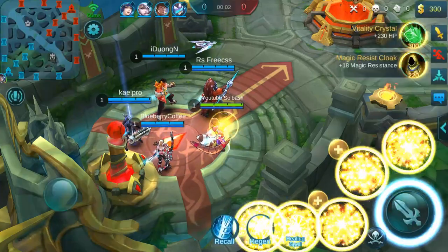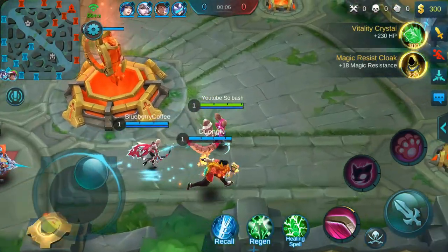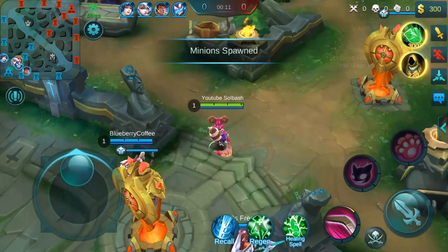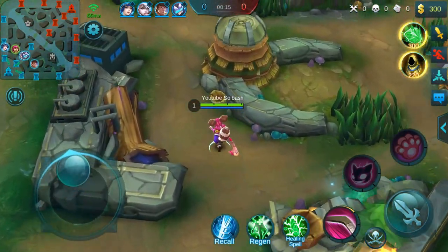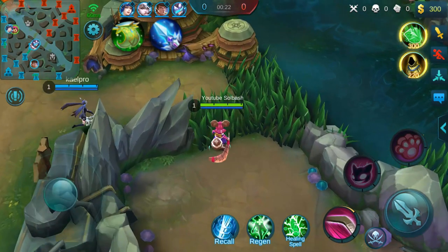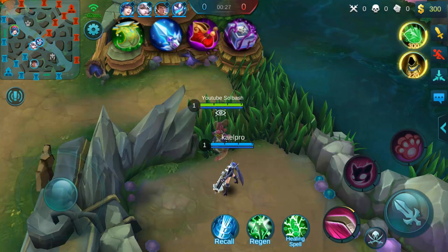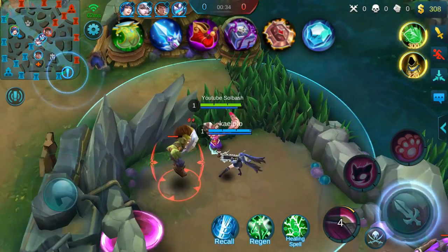What is up guys, it's Sobash, welcome back. We are going to take a look at one of the best builds for Nana in Mobile Legends. Today we're going to look at her gear first, and for this build it is basically going to be a simple six: number one is Oracle, number two is Frost, number three is Magic Shoes, number four is Enchanted Talisman, number five is Courage Bulwark, and number six is Dominance Ice.